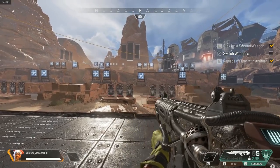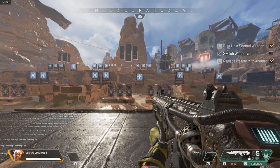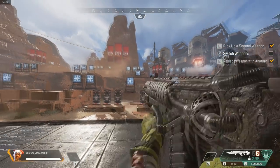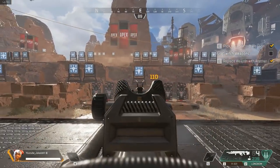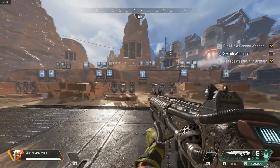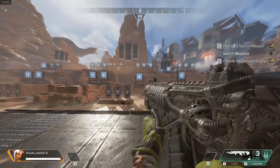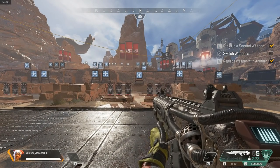Before you actually try to flick shot with every weapon, try to see what the fire rate is. For example, aim here and just try to spam your left mouse button just to see how fast it actually shoots. You've seen that it's pretty slow, right? So you're gonna have to flick shot once and then just wait a second and flick shot again. That's pretty much what you wanna do with snipers — with the Longbow to be exact.